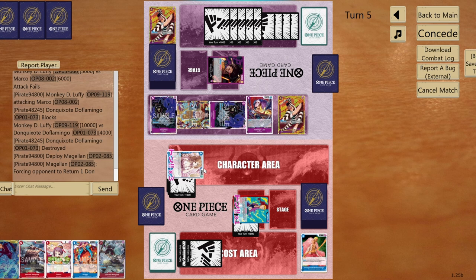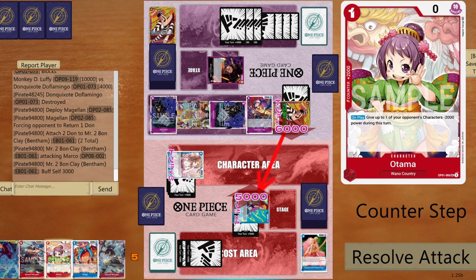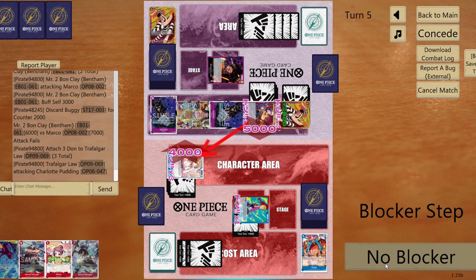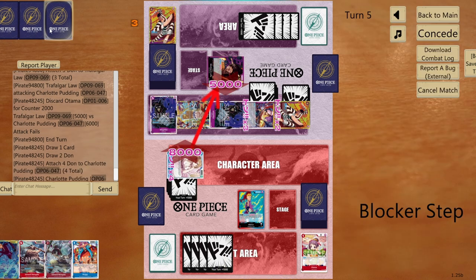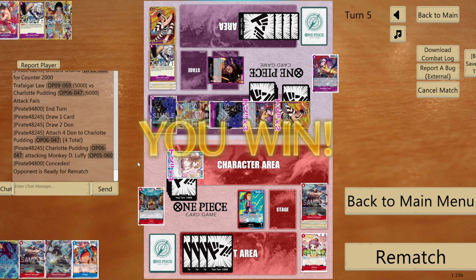Opponent may or may not kill shadow Pudding. Six to life — give 2000 counter with Buggy, keeping Pudding alive for game. Split the DON!! — go eight to life first. Opponent gives up — no more counter power in hand. Managed to win against Luffy. Let's go for another matchup.